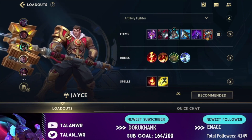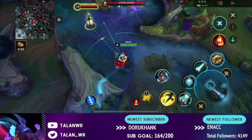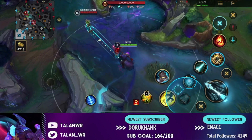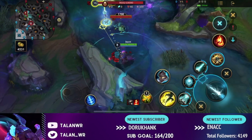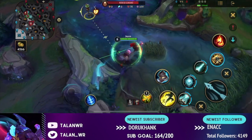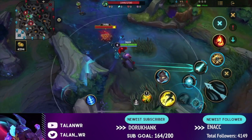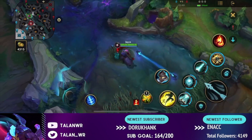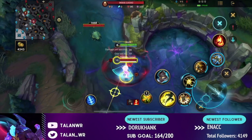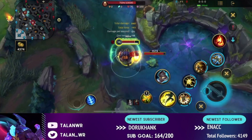Now I'll explain the abilities. Jace has two forms — range form and melee form — which you switch between using your ultimate. In range form: first ability is a shock blast that does damage; second ability gives three fast auto attacks and can be used as an auto reset; third ability gives movement speed when you walk through it and makes your shock blast go further when shot through it. In melee form: first ability is a jump that does damage; second ability does damage around you; third ability knocks enemies back. Also important: you gain mana by auto attacking in melee form, so whenever you're low on mana make sure to auto attack in melee form.